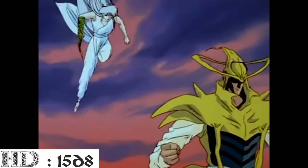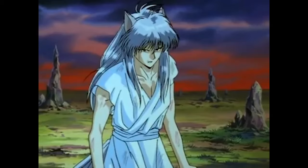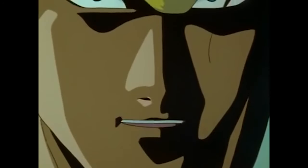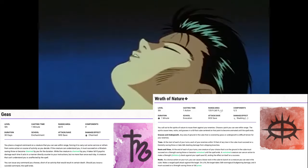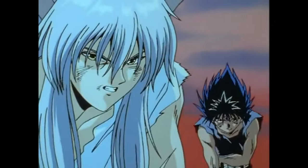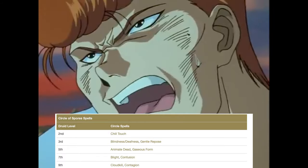At level 15, we take another level in Druid, increasing hit dice to 15d8 and max hit points to 93. Symbiotic Entity now grants 36 temporary hit points. As a 9th level Druid, we gain another 4th level spell slot for a total of 3, and our first 5th level spell slot. We can prepare a total of 14 spells. I chose Geas and Wrath of Nature for 5th level spells to further control the battlefield and control the mind of an individual. We also gain Cloud Kill and Contagion always prepared from Circle of Spores.